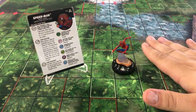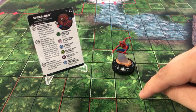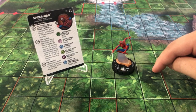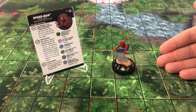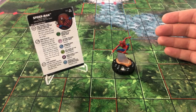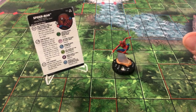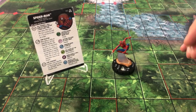One thing I liked was putting Parallax on him. Parallax has a top dial where you can give him Quintessence, so he's non-Outwittable. You could also make him the Herald of Galactus with the new Galactus and then he is also non-Outwittable. The entities can be a little better because they have different abilities.